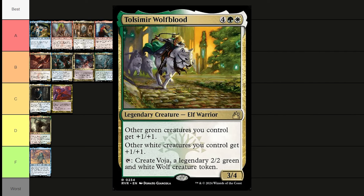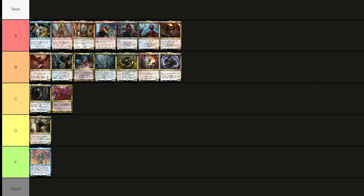Tolsimir Wolfblood costs a white, a green, and four — a 3/4 elf warrior. Other green creatures you control get +1/+1 and other white creatures you control get +1/+1. Tap him to create Voja, a legendary 2/2 green and white wolf creature token — so effectively a 3/3 right away. Fun theme with the elf wolf warrior, but very expensive. Putting him in D tier for this set.